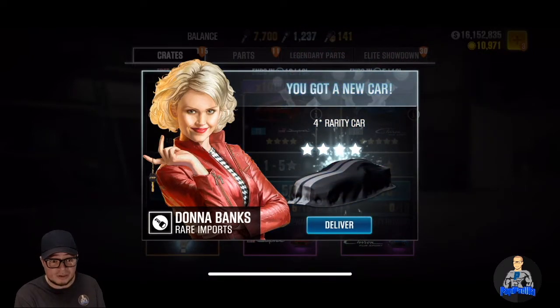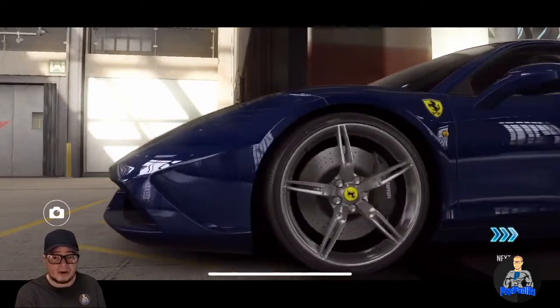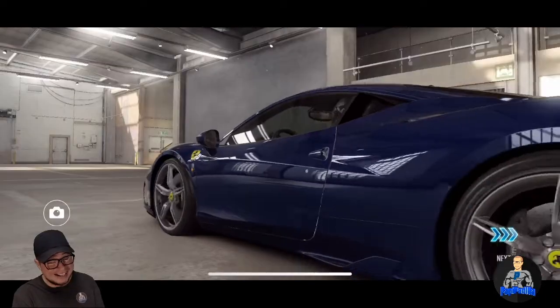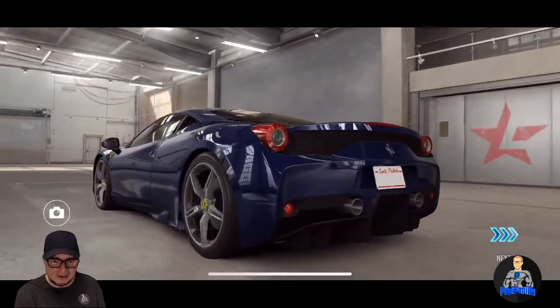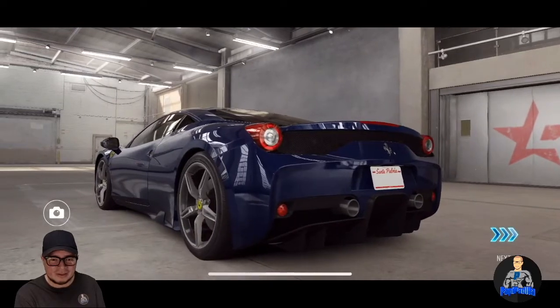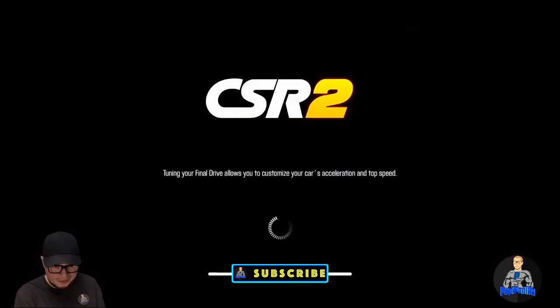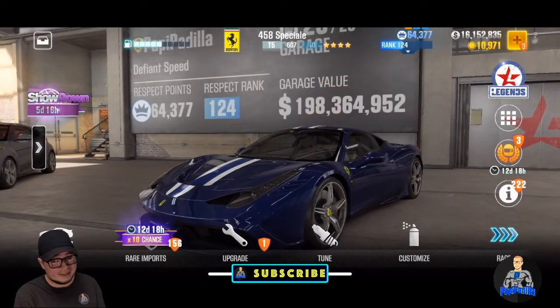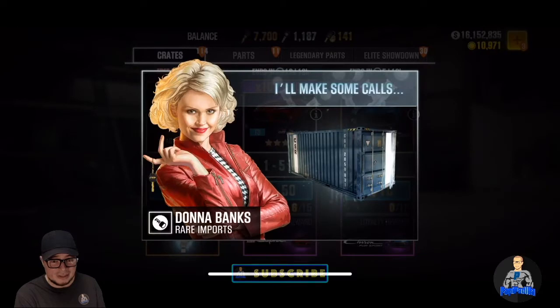Oh, is that it? Four stars! I think this is it — it's a Ferrari. It's not the Supra, boys, but it's a dope ride. Do I have this? I do not have this — okay, I'll take it! It's a four star Ferrari and it's definitely a nice color. No complaints there. That's 300 down already — six crates opened.